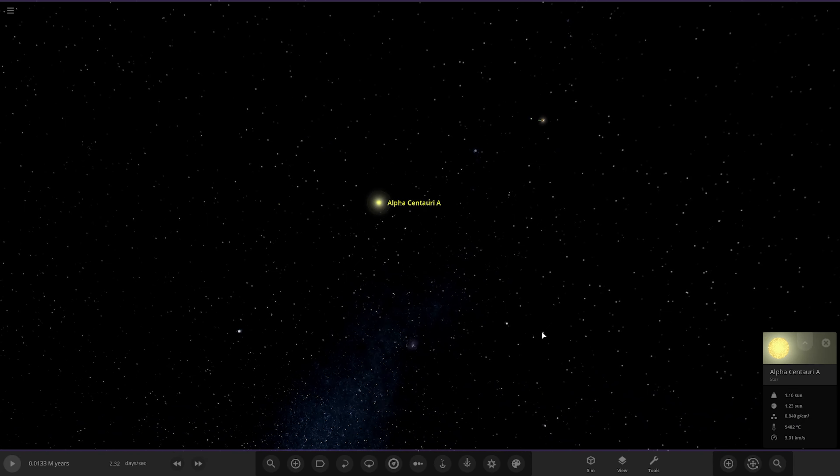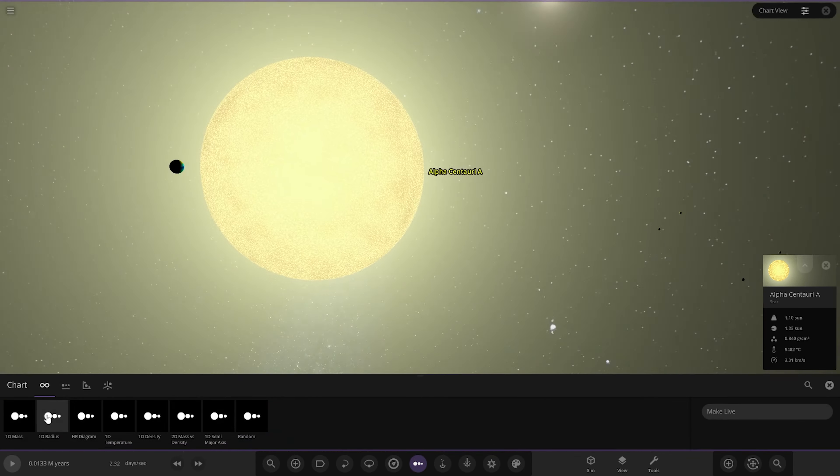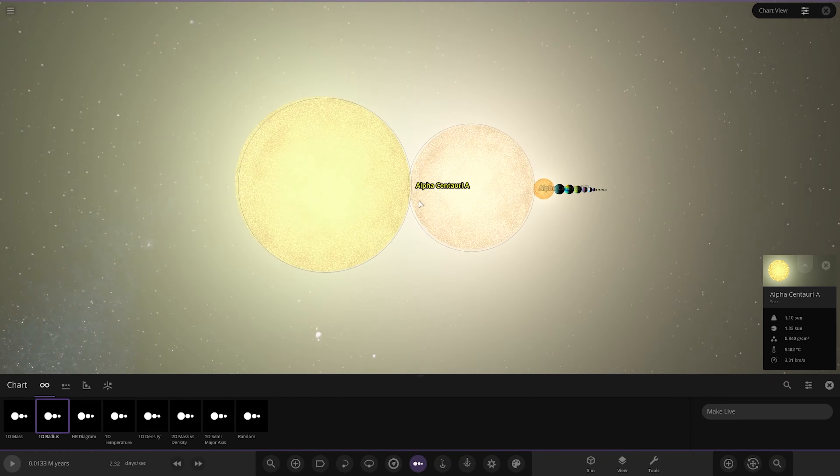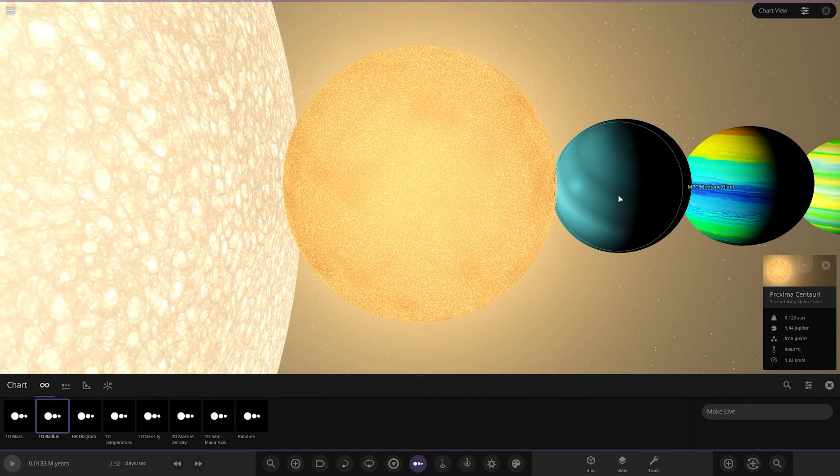Now I remember Alpha Centauri A - we gave it a yellow colour theme, a nice sort of yellow golden colour. So if we actually compare our stars here, A and B have slightly different colours. Then Proxima is obviously a red dwarf shade. Looking good.